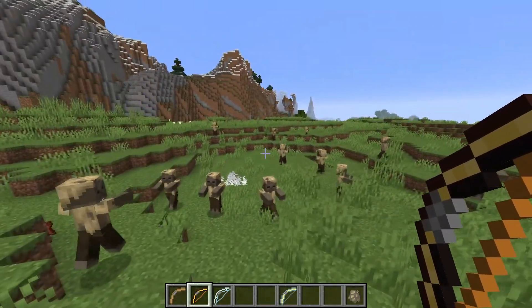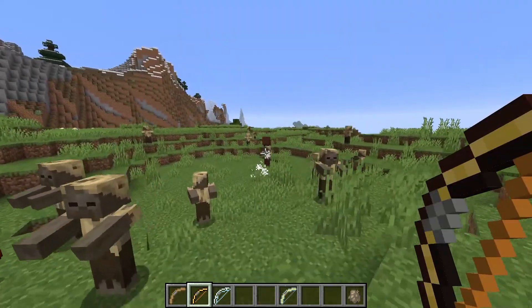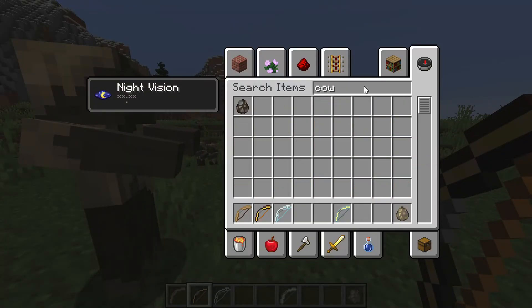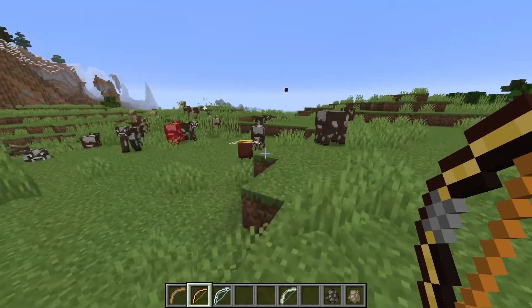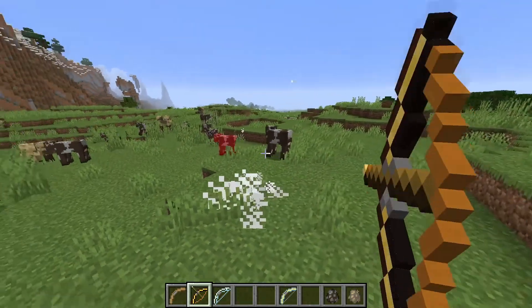The Bee Bow is a very unique concept. Instead of shooting an arrow, you shoot a bee, and the bee will poison mobs. I just realized I picked out husks — you can't poison a husk. Let's try again with cows. Now with the right target we can actually poison them — you can see when we shoot the bee it will fly through the mobs and poison all of the ones that it gets fairly close to.